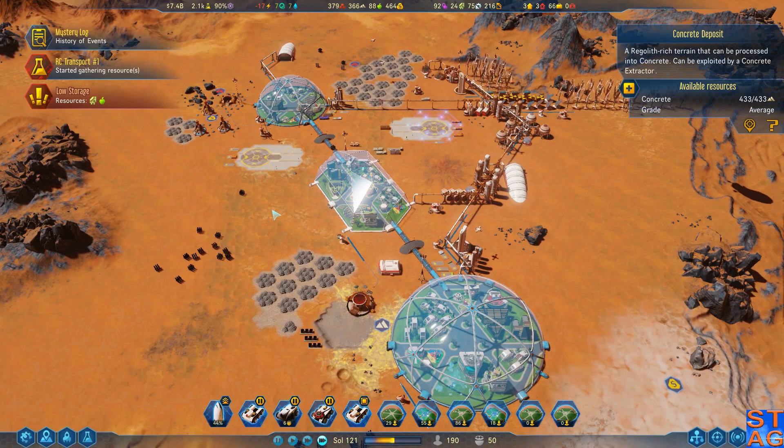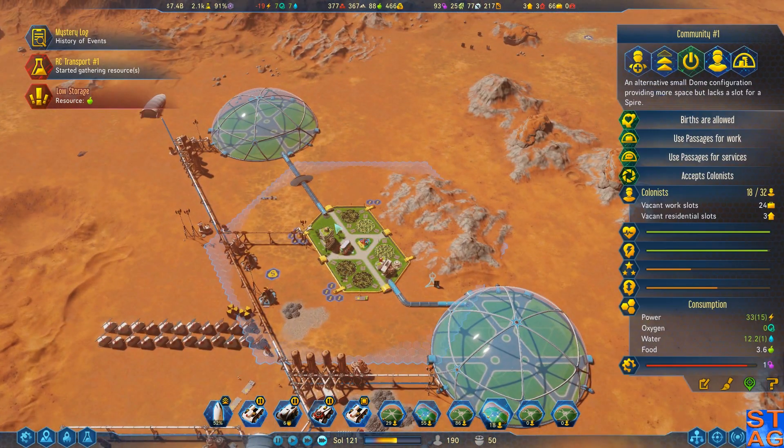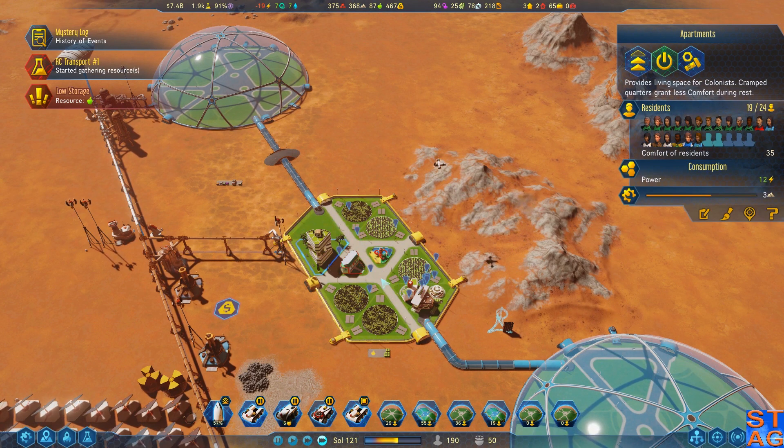Hey everybody, it's Steve. Welcome back to Surviving Mars, Blue Sun Rising. In the last episode, we started getting the low ground working. We built our farm dome, right now it's named Community, and we have a bunch of people living in this dome right now.